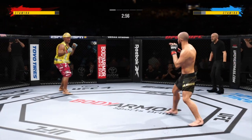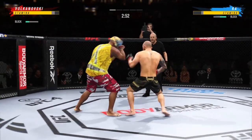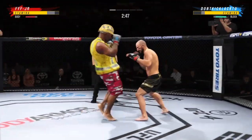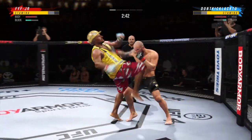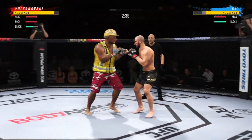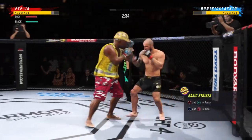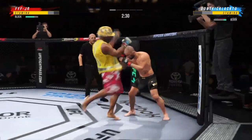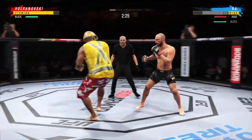Volkanovski going to work here from guard. Nice combination there. Everything he throws is with fight-ending intentions. He's really starting to put together some significant body shots here — these are gonna take their toll as this fight goes on. Big punch lands over the top. Volkanovski gets touched by that kick to the body. Beautiful straight punch there. His boxing fundamentals are just so clean. He looks so sharp tonight.